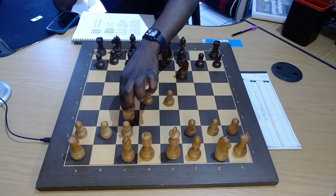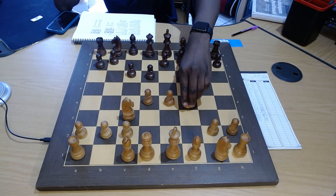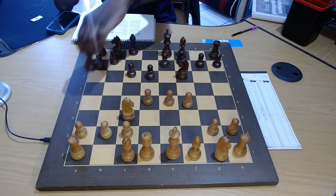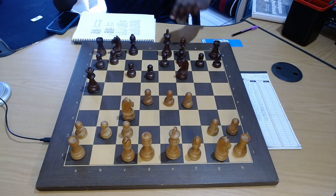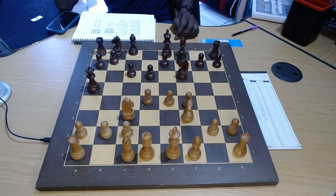White goes knight c3, c6, f4, and after queen a5. White is working on the idea of what has been taught — develop your minor pieces, castle, connect the rooks — playing on general principles as opposed to looking at the threats on the board. White then played knight f3, which is a big mistake.